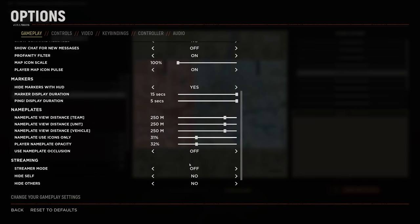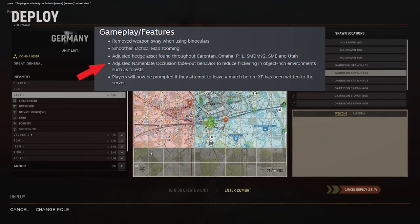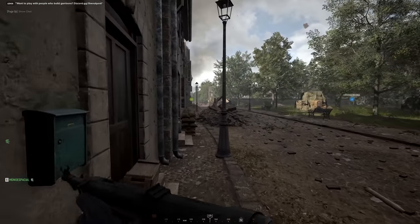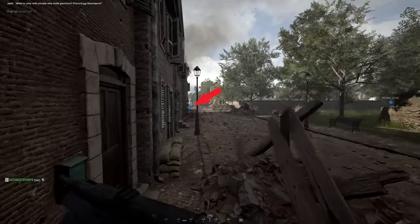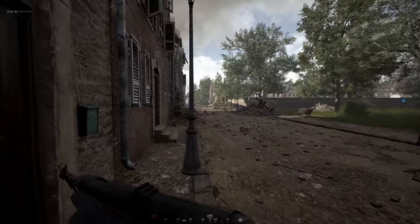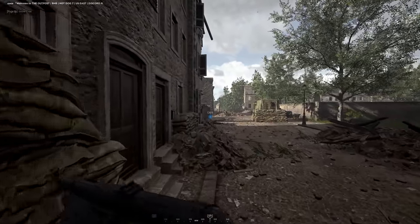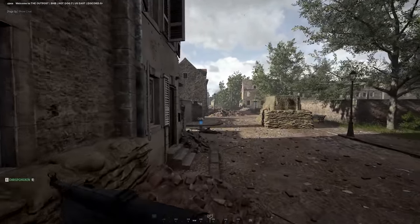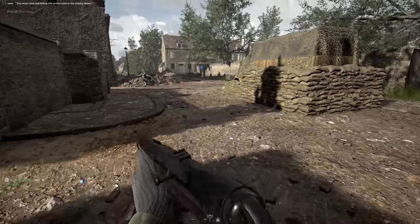And lastly, we have a change to the way nameplate occlusion fades out to reduce flickering. For example, if you used nameplate occlusion in a forest map, every single time a person would run behind a tree, the icon would flicker back and forth between being visible or not, which was very distracting and very annoying. I haven't been able to test it on maps like Hurtgen, but I did try it out on Carentan.